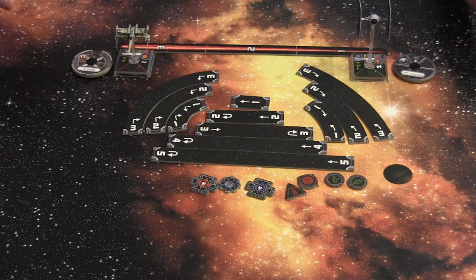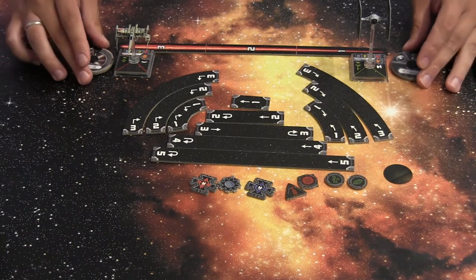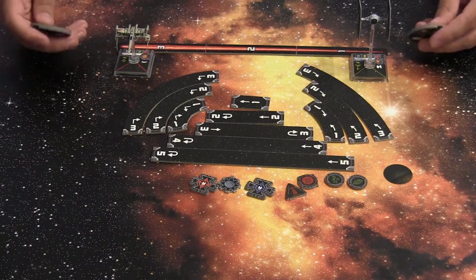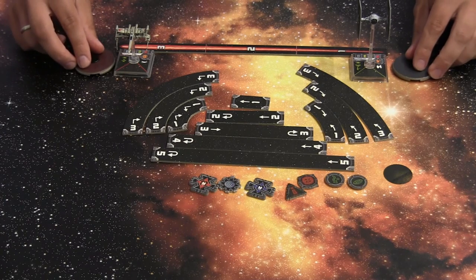The X-Wing game has four different phases. The first phase is the planning phase, where you choose the movement of your fighter using the movement dials. You choose your maneuver and place the dial face down next to the ship it represents.